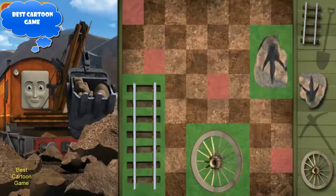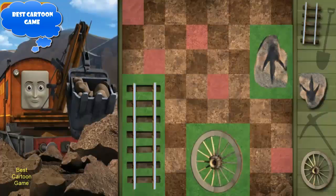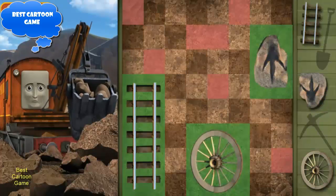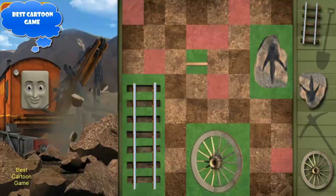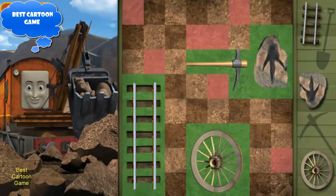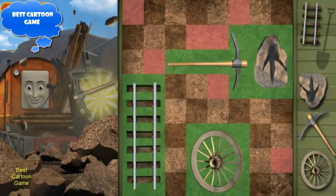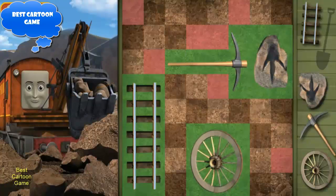Where do you want to dig next? Pick the next spot to dig. Select a square and have Marion dig there. This hole is next to something. Close, but not quite. This hole is next to something. All right! You hit something. All right! You hit something. All right! Wow! You found the pickaxe! Pick the next spot to dig.